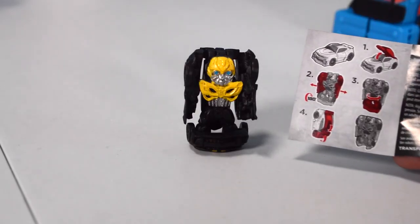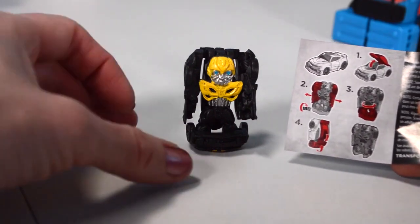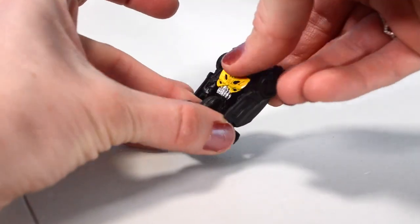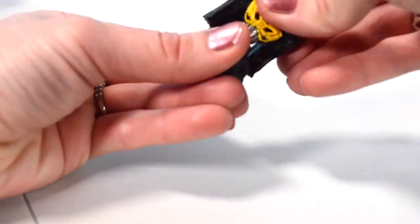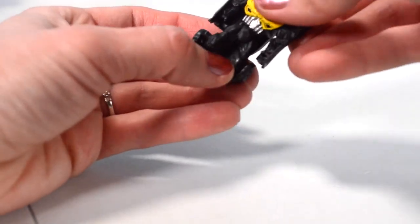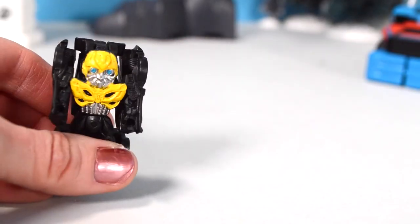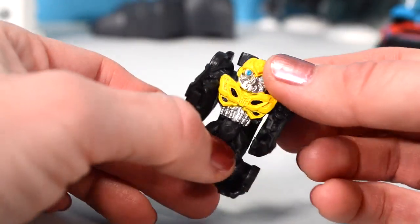I'm doing something wrong - this is not what it's supposed to look like. I have to turn the middle. He's kind of facing backwards. He twists in this format. Most of his body is black except his middle and his head. Awesome, now let's transform him back.